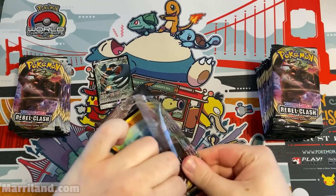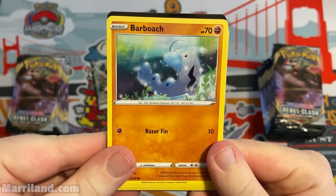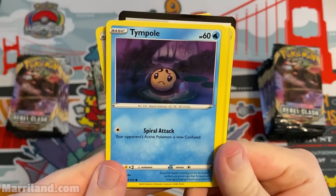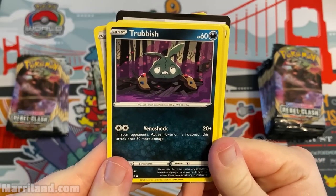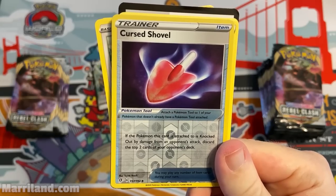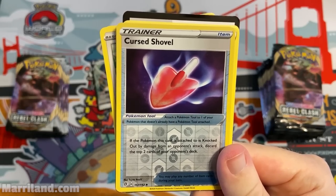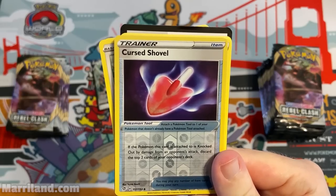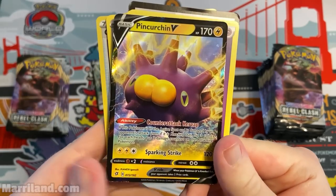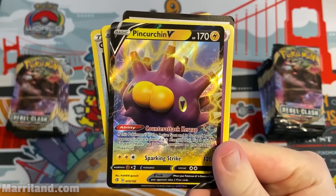Those programming days were fun — hobbies can turn into something more if you set your mind to it. Got Rubbish and the Cursed Shovel — if the Pokemon this card is attached to is knocked out by damage from an opponent's attack, discard the top two cards of your opponent's deck. There was a Sandygast or Palossand that had an extra milling effect if this was attached, so that's kind of cool.